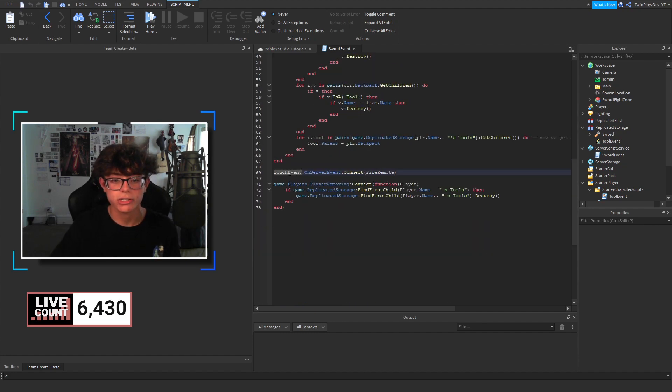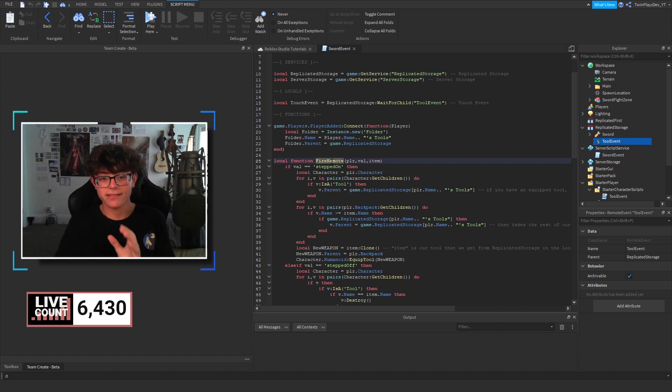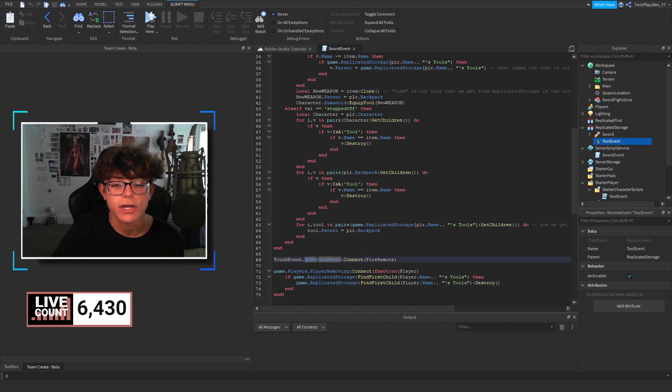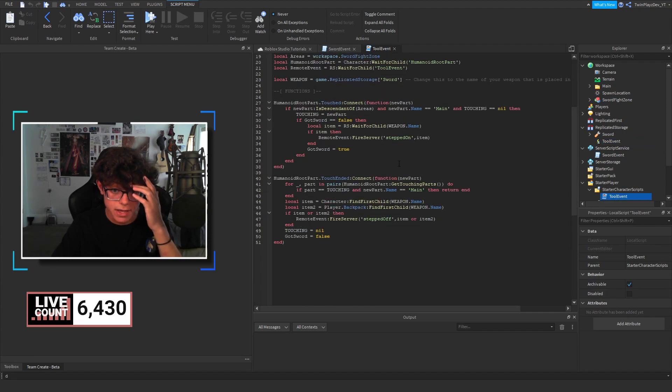There's a local function fireRemote. The TouchEvent OnServerEvent fires when the local script fires the remote, which calls this local function. I was going to add a death event because sometimes players spawn right by the arena and could go back to fight, but I decided against it. There's also game.Players.PlayerRemoving — basically if Replicated Storage has that folder, we destroy it when the player removes, so it cleans up properly.